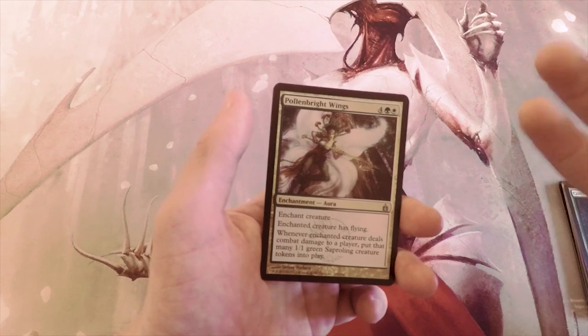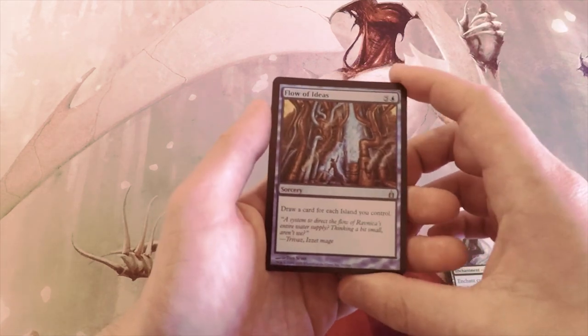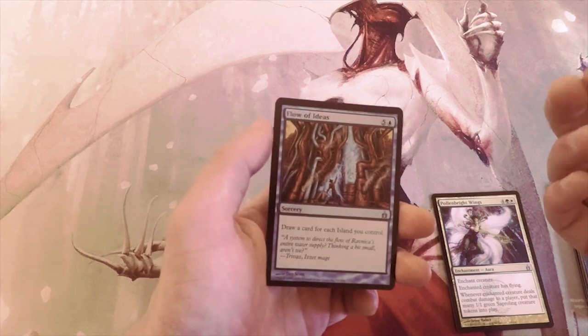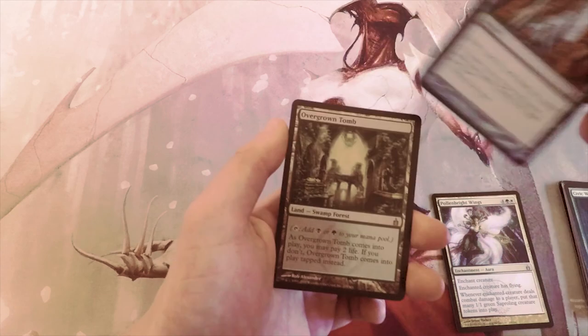Flow of Ideas costs six and draws a card for each Island you control. There's actually a combo in this set with this card and it can let you draw a lot of cards. That said, I don't like it as a first pick.